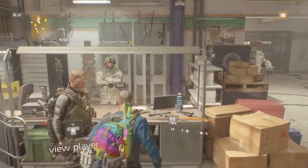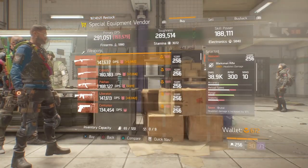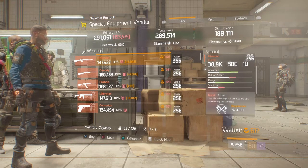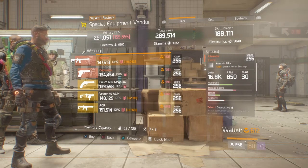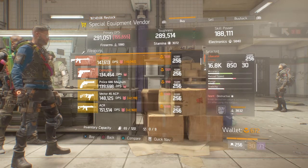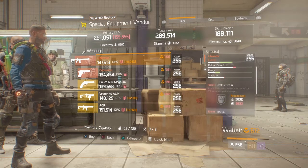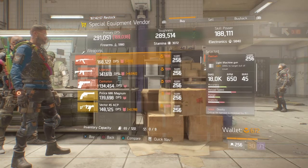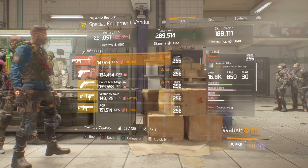This week at the special equipment vendor they have various weapons. The two or three top picks for this week: first is the Liberator - that is a god roll, so 23% enemy armor damage with Destructive, Brutal, and Deadly. All you have to do is swap out Destructive and put in whatever you want. My advice is probably Responsive, but it totally depends on how you want to play. The Liberator is a must for this week, although the credits cost is 1331.